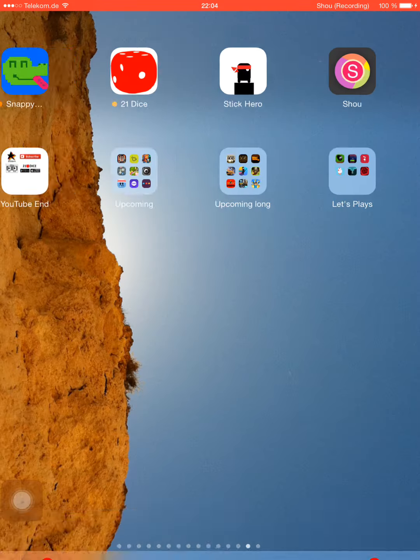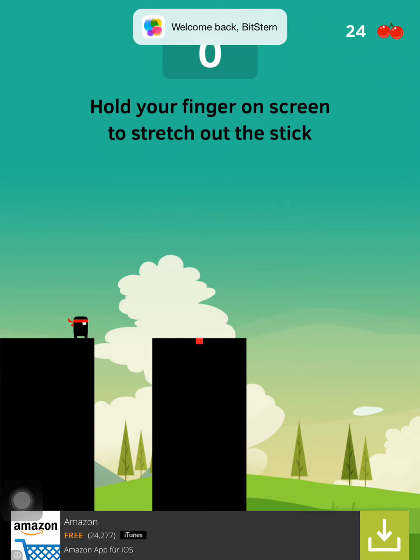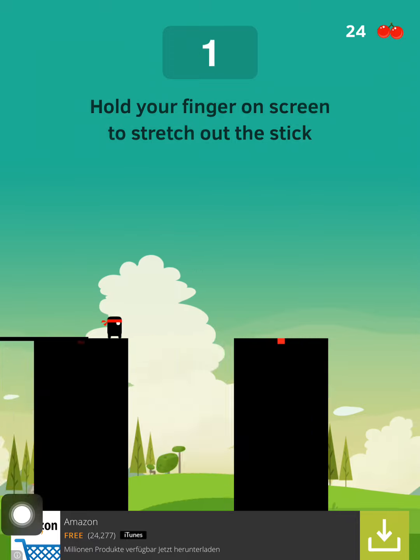Hey guys, this is Moose K from Bitstern. There was an update on Stick Hero with some new stuff, and I want to show you what these are. First of all, there is a mark on every platform now. If you hit the mark with your bridge, with your stick, you will get one more point — so you get two points on crossing and getting the mark. I didn't succeed though.